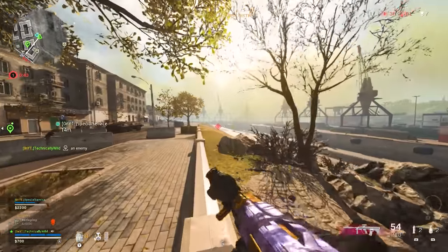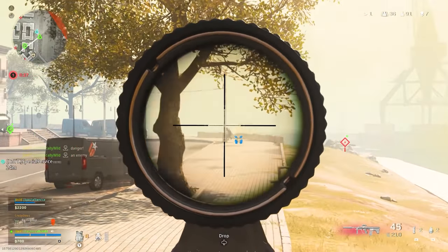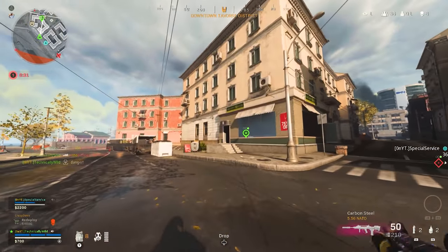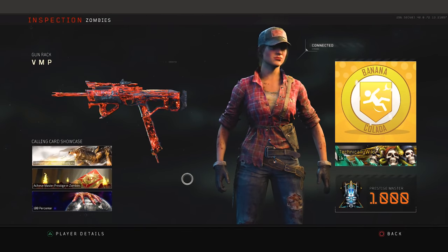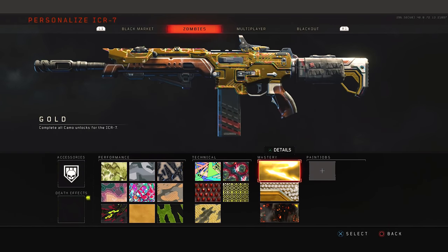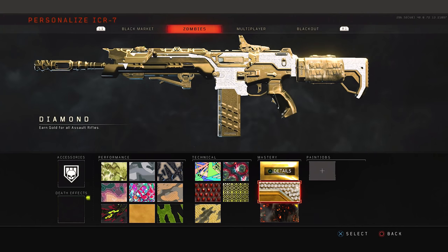For the first time ever, Black Ops 4 added reactive mastery camos — the more kills you got in game, the more your camo would develop. There are three camos just like Black Ops 3: gold, diamond, and dark matter. Gold's reactive ability was a visual shine added the more kills you got, but it was pretty much a carbon copy of Black Ops 2's gold camo and didn't stand out much.